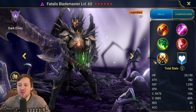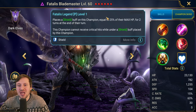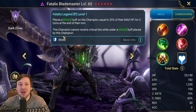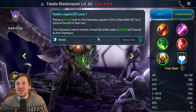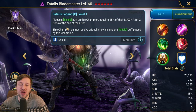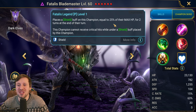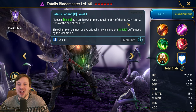Passive: places a shield buff on this champion equal to 25% of their max HP for two turns at the end of their turn. This champion cannot receive critical hits when under a shield buff placed by this champion - so if you bring in Brogni and he puts shields on him, it's not going to work; it has to be his own shield. But this is still crazy - it's sort of what Harima does, and also like reaction gear. The damage reduction is going to be massive and it's going to be so hard to kill him.